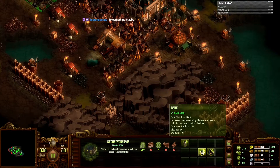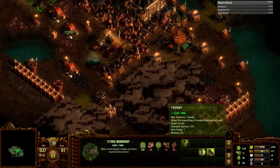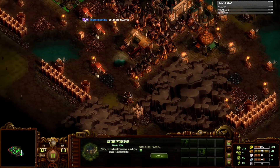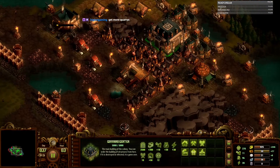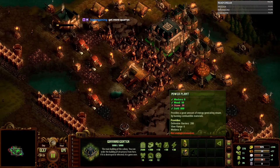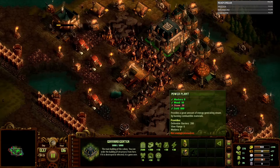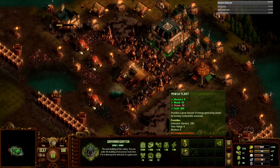Let's see what we can upgrade - bank increases the amount of gold generated by each colonist and the surrounding dwellings. Foundry - a thousand gold. Let's go ahead and do that since we're getting close to being maxed out on gold. Get more quarries - it's a catch-22: if I get more quarries it uses more energy and stone. If I do that I can't build a power plant, which I'm desperately low on. I kind of want to get this one power plant down and then start putting down the quarries and the towers.